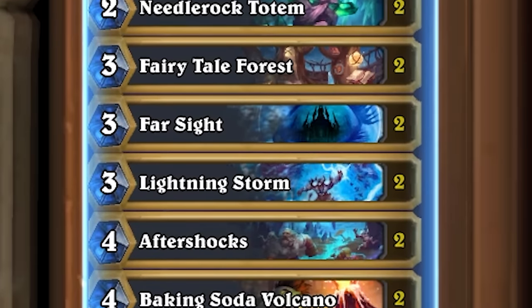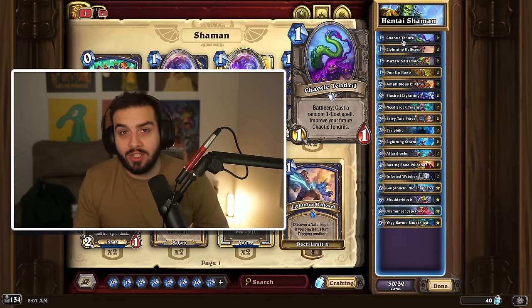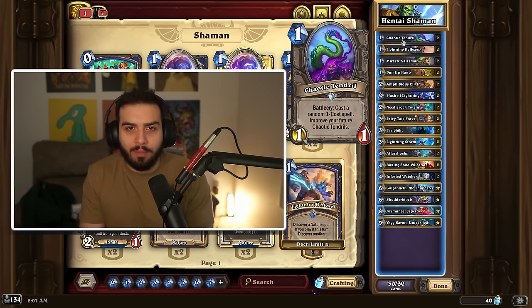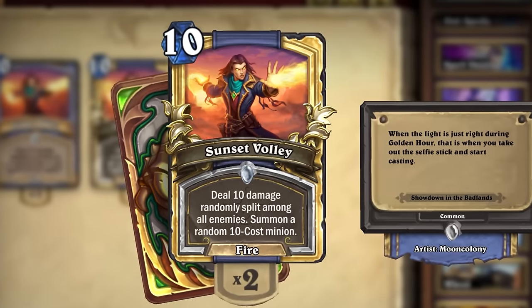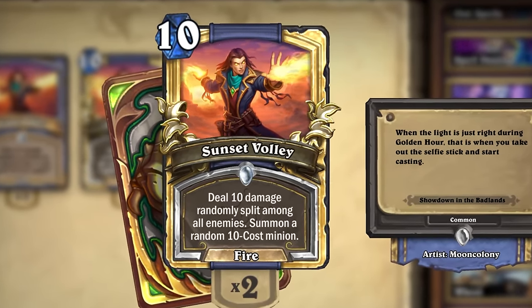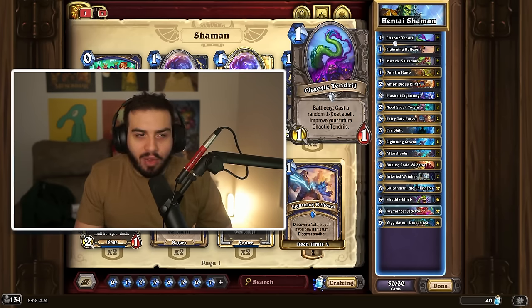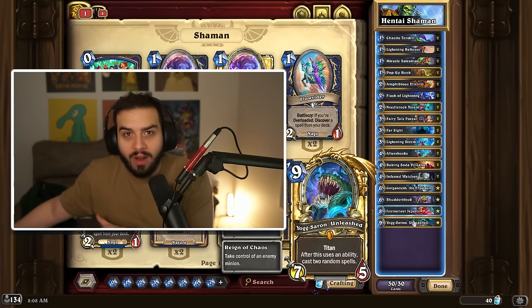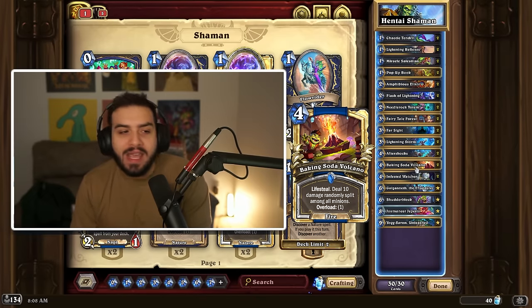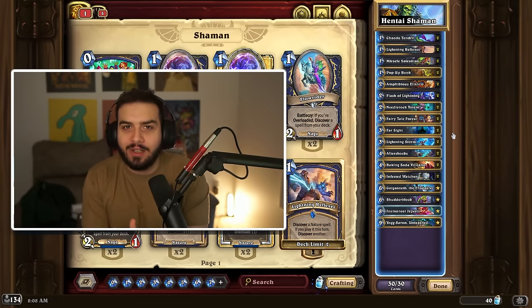Shaman actually looks really fun this expansion. Shutter Block is obviously a very good card, but the way that it works with Chaotic Tendrils is just kind of amazing. The 10-cost spells currently in the standard pool are basically between three: there's Galactic, there's the Handlock spell that does three damage to enemy minions, and there's Sunset Volley. But because you can't generate a Galactic Orb from Mage, this deck is basically just drawing your deck to get the Shutter Block and then playing as many Chaotic Tendrils to win the game. Shaman has so much removal with Baking Soda, Aftershocks, and Lightning Storm that it's pretty easy to get to the late game and just win from there.